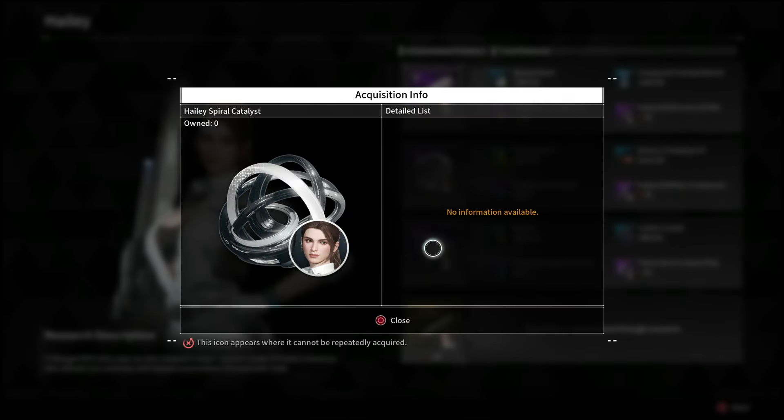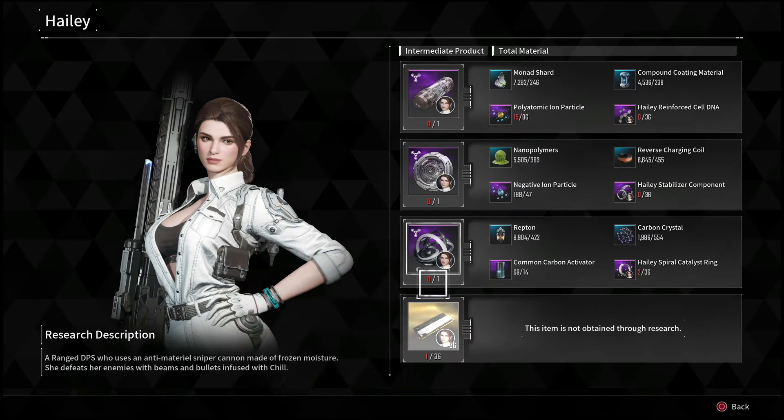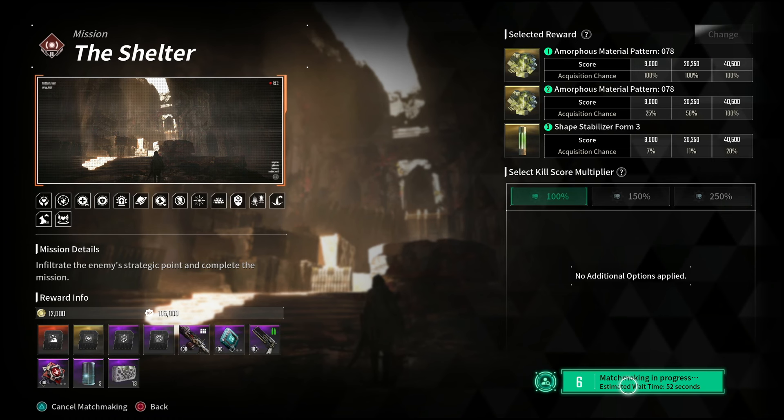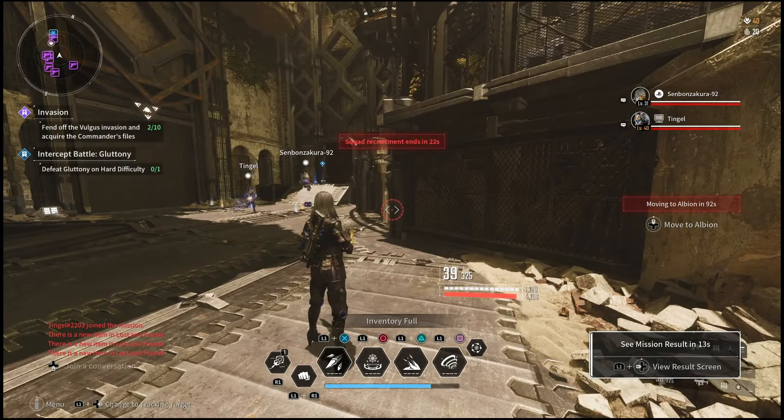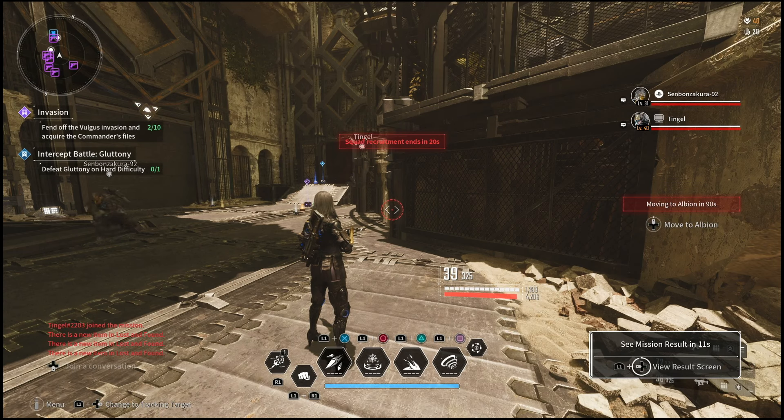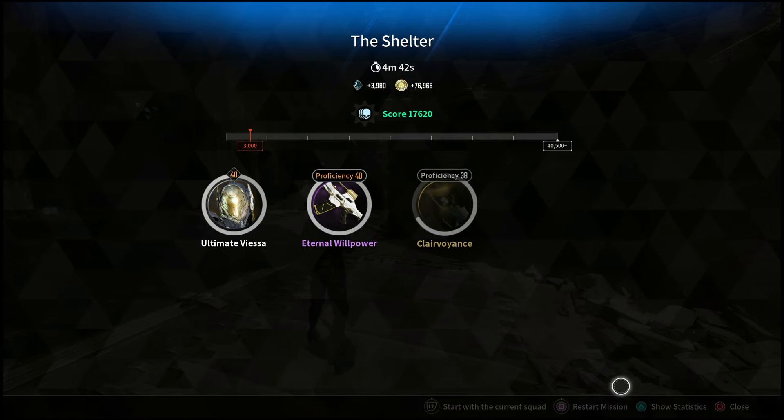I went into the shelter to see if I could scale up the difficulty and get these parts to drop, or if you would get more than one each time. Unfortunately, I only got one, which makes the invasion missions much faster if you have the proper build. Another great thing about running the invasion mission is that not only do you get a chance at all four parts — meaning you don't have to continuously rotate around missions — but you'll also get a ton of gold.